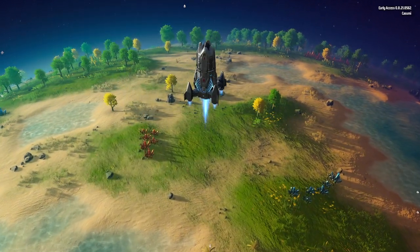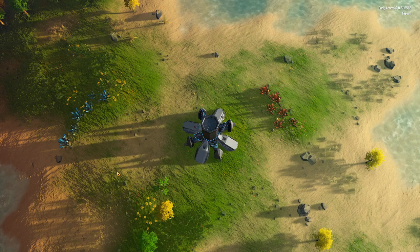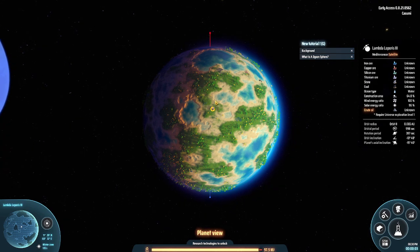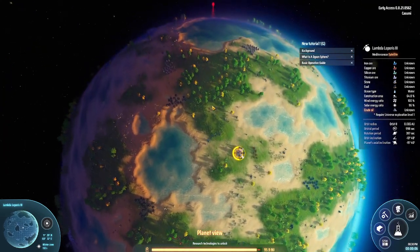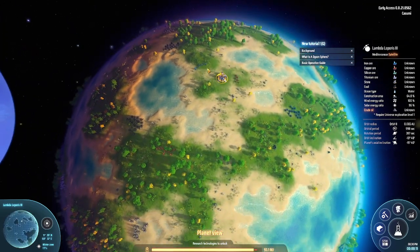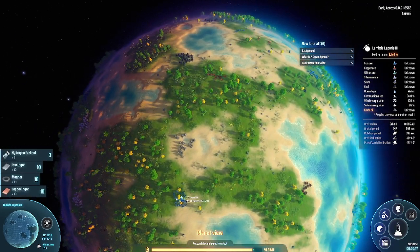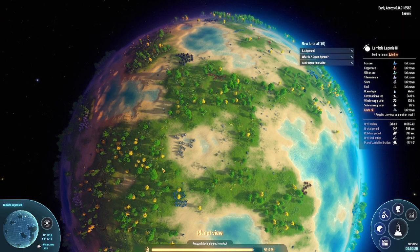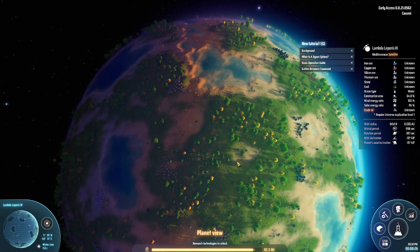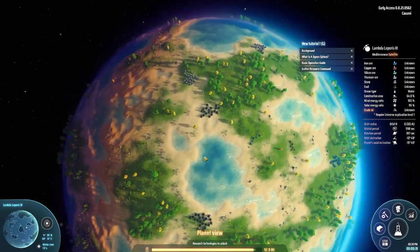I can see stone, iron, and copper — you always get these little starter deposits. North is up. We have some deposits over here: iron over here, stone over here, copper over here. It's actually an interesting position with quite a lot of building room, which could be nice.